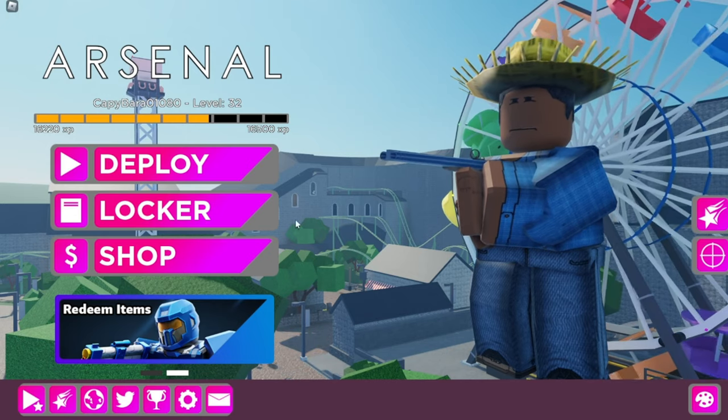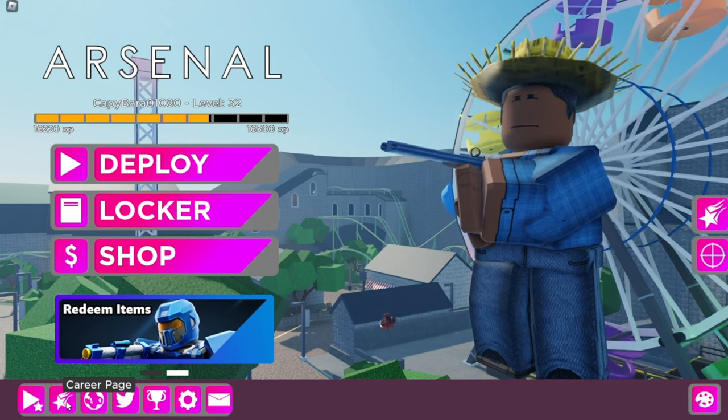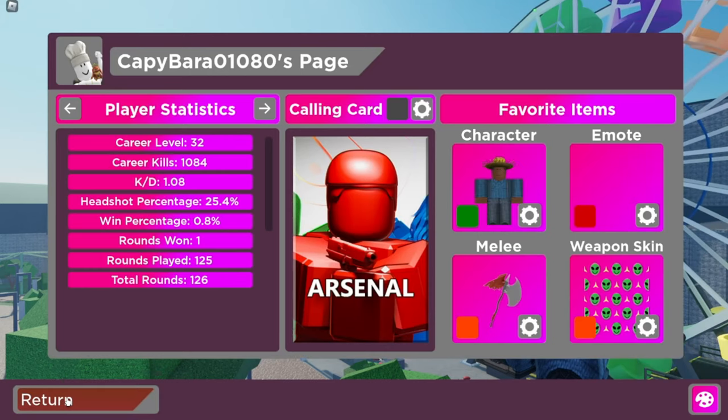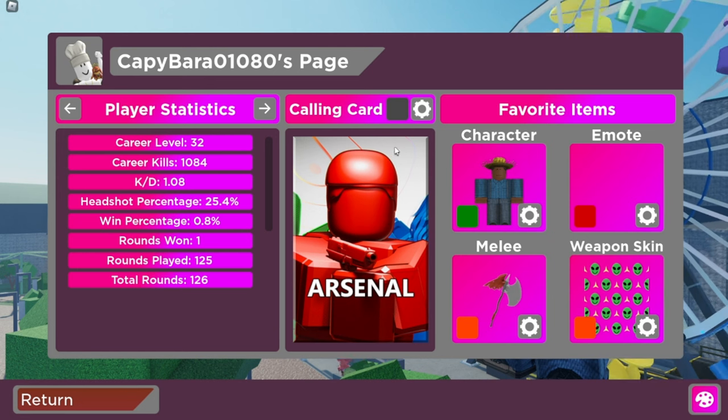The first thing you are going to need to do is click on the star icon that says career page on the bottom left corner of your screen. Once you've made it to this screen, click on the settings icon next to the words calling card.